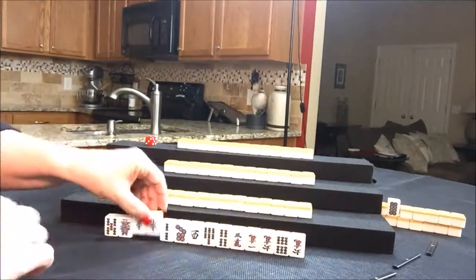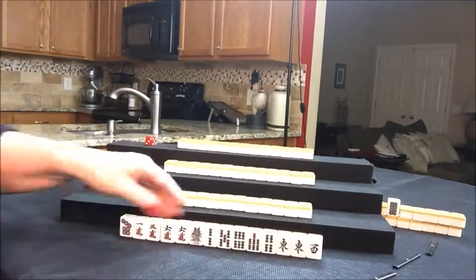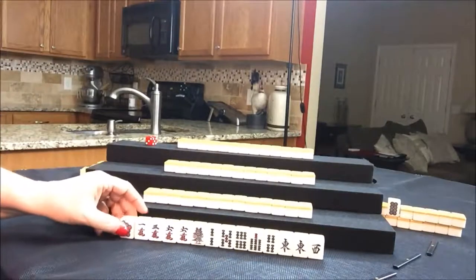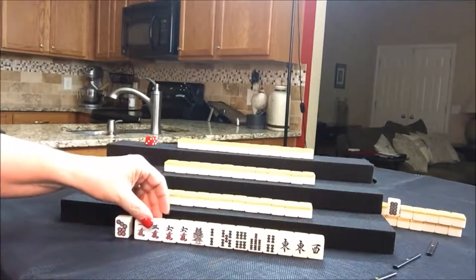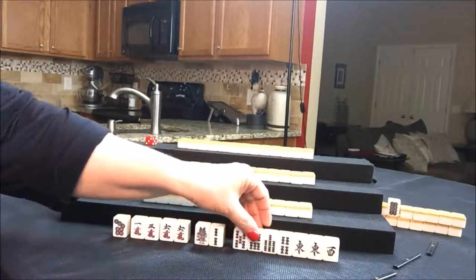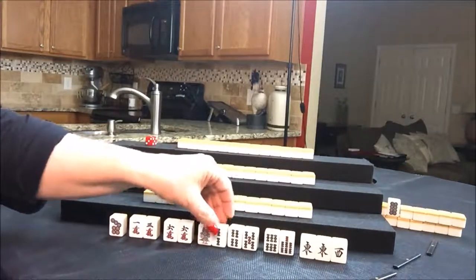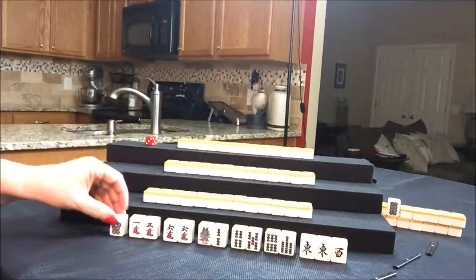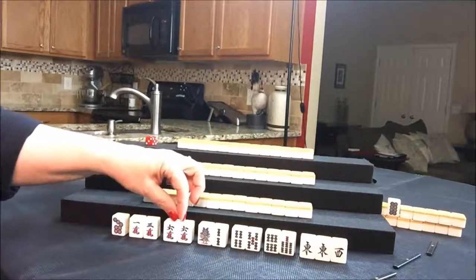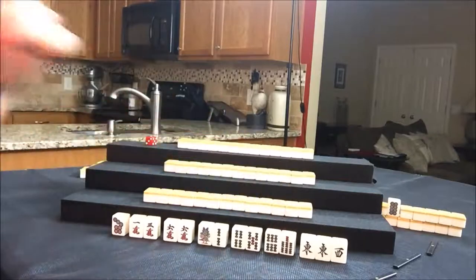Let's see what we can do for East. Oh look at that — East has a pair of East. For a five block arrangement here, I think it would go something like this: one, two, three, four, five. So we have one potential chi pair, potential chi, potential chi, potential chi, and there are two two-sided waits.